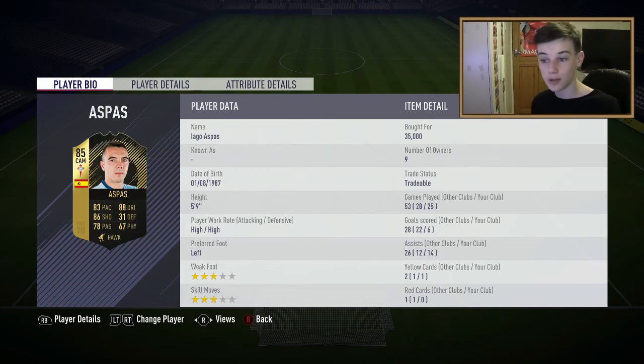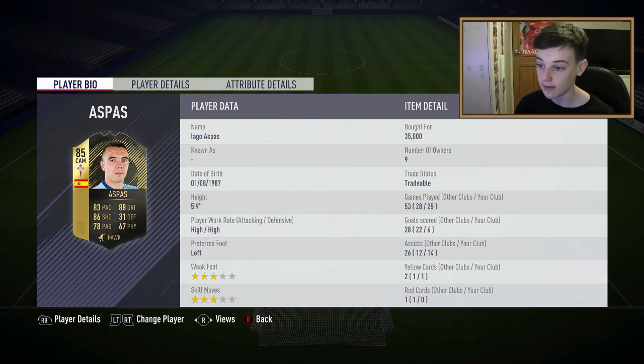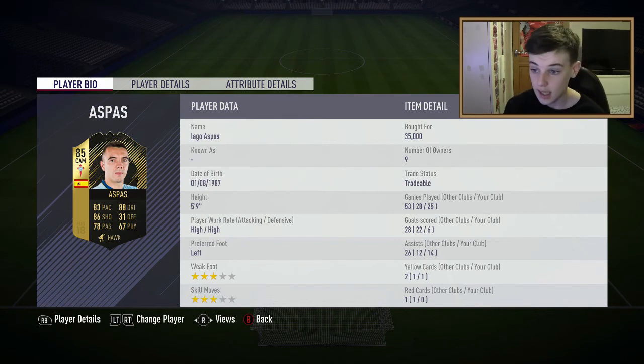At CAM we have Aspas, who you could play as a striker but I've played him at the bottom of the CAM position. He's 5 foot 9, got 3-star weak foot and 3-star skill moves. He's high/high work rates so I'd keep him at CAM because he's high defensive and always gets back. He's got 14 assists and 6 goals, which is really good. 83 pace, 86 shooting, 88 dribbling.